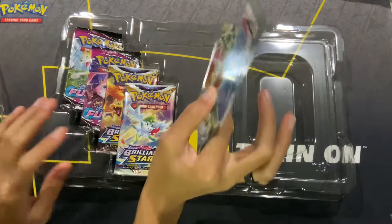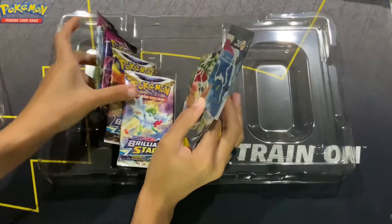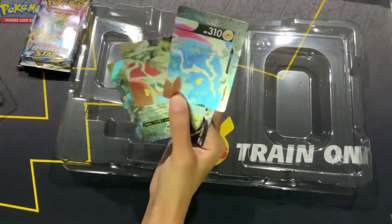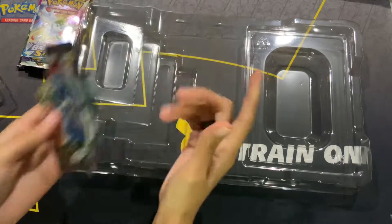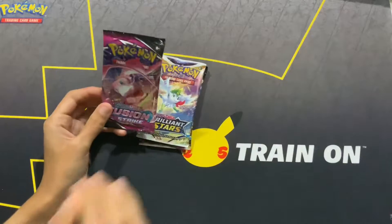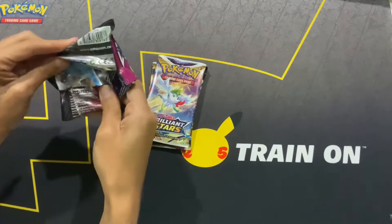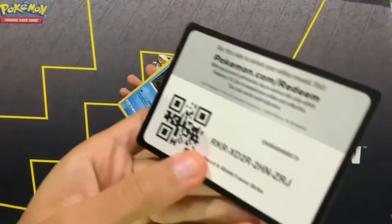Actually, I'm so sorry — two Brilliant Stars packs and two Fusion Strike packs. They'd be really generous if they gave us just four Brilliant Stars packs. Let me go ahead and get this cleaned up and we're going to see what we get. Fusion Strike first. There is a little bit that we could get. That opened up fairly nicely. Here's the code.